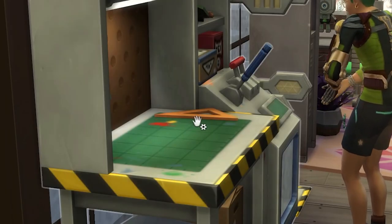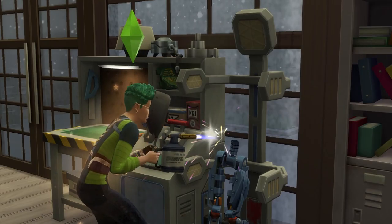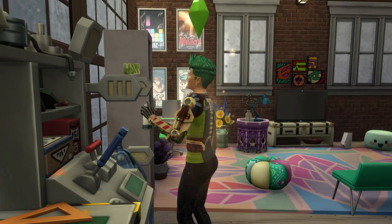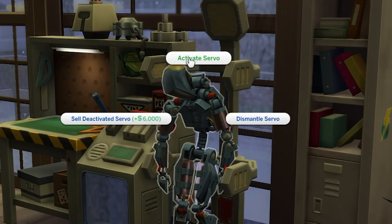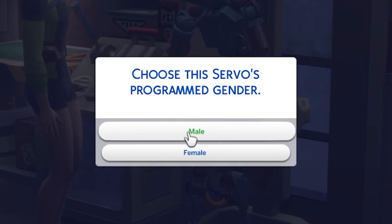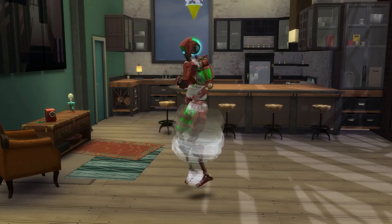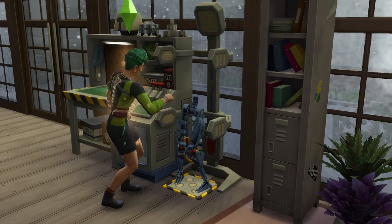Once you've got all the parts, which in total will cost 2,685 simoleons if my math is correct, and level 8 of the robotics skill as well, you can get to work crafting your servo. Once made, you can bring it to life and choose its name, sex, and traits. Note that you can change your servo's name and traits at any time, and even customize your servo's color at any point in time as well.